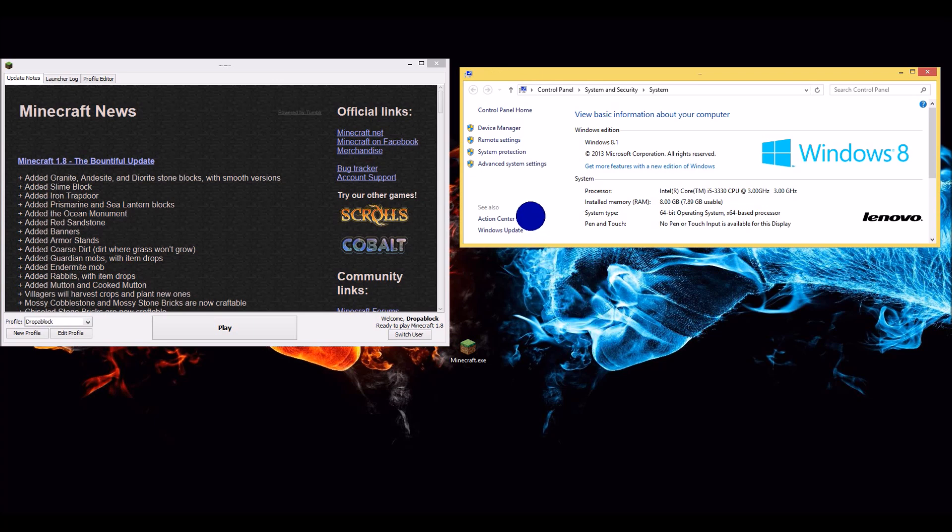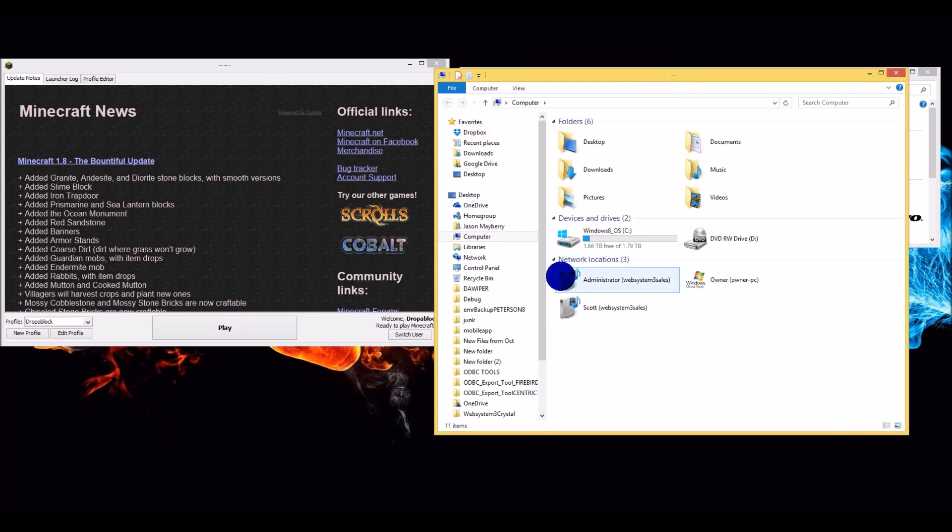In Windows 8 it's the same concept. Press the Windows button, type in Computer, and it's called This PC. You open that, this window pops up. You right click Computer and go to Properties — same concept.